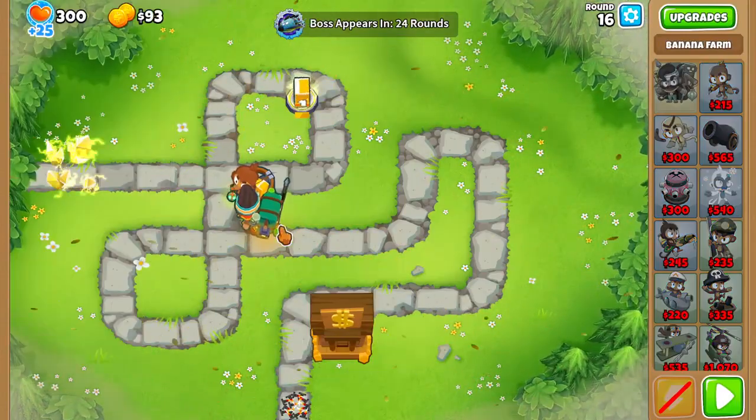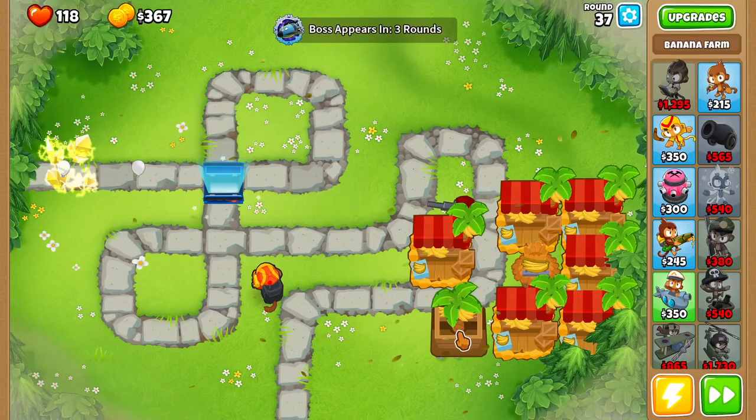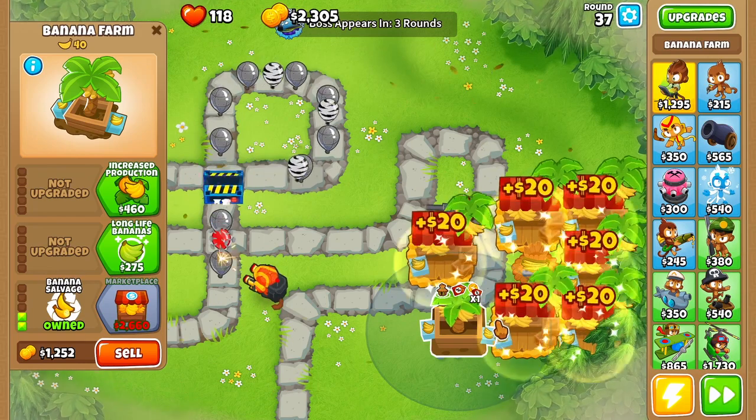For farming in rounds 1 to 40, you can either go for one bank into four banks on round 29, or you can simply do the marketplace strategy. Both strategies work, but the marketplace strategy is probably the easier one to execute.